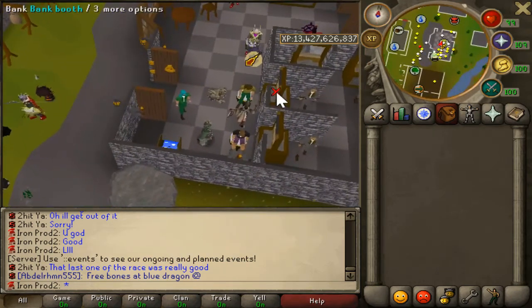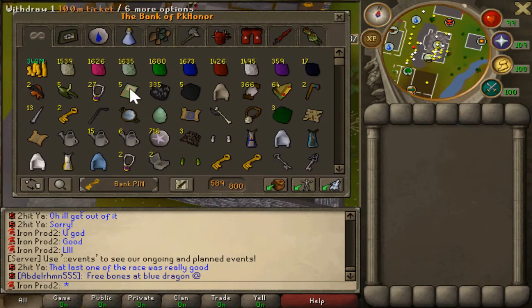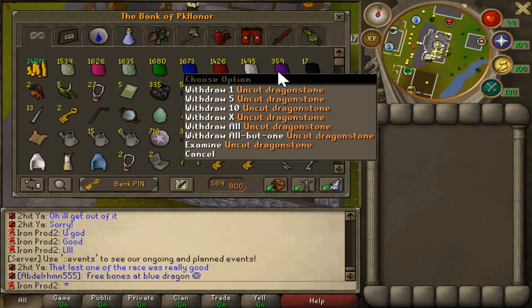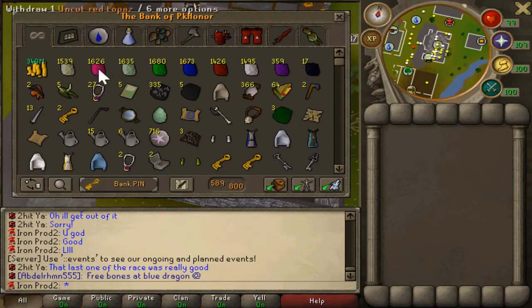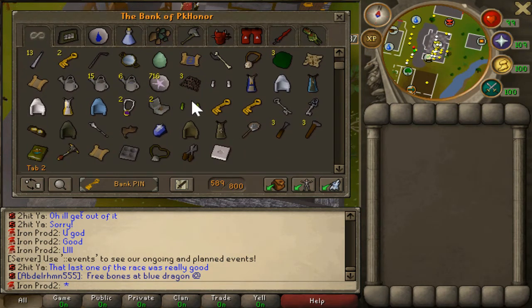Starting off on Iron Prod 2, I love this collection I've gotten - it's all my gems I've collected from doing 200 mil mining and thieving. That's looking pretty nice. I actually have a good amount of onyxes which is pretty nice. This next tab is kind of just like a junk slash quest tab.